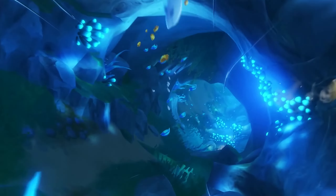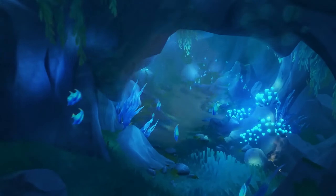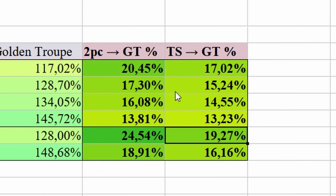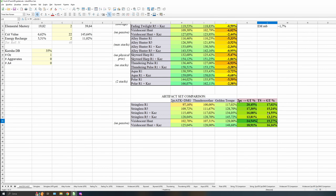But on top of all of that, like in 3.0, of course we have also a new Fischl buff, because Fischl really needed a new buff because she wasn't broken enough. Look at this — these are numbers compatible with a signature weapon. Anyway, yeah, Fischl really needed an upgrade.